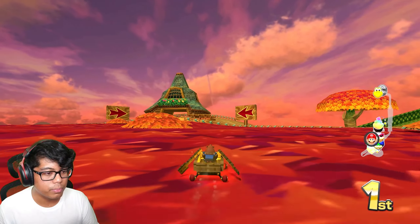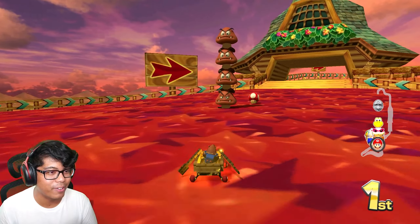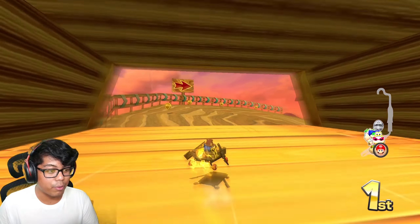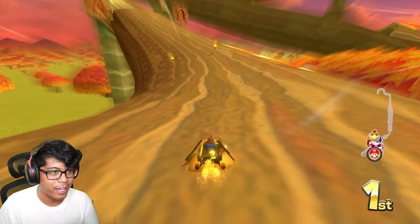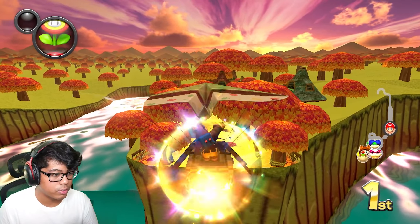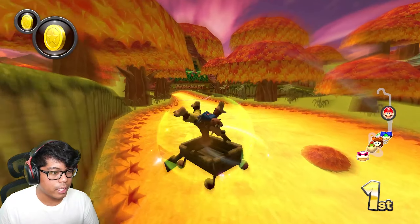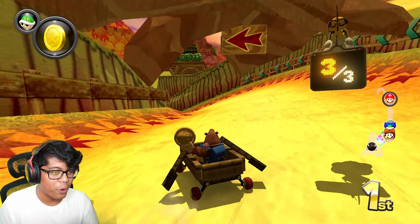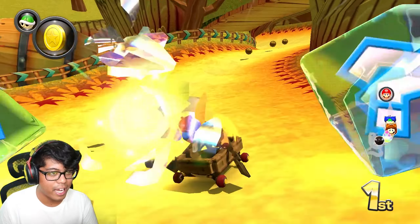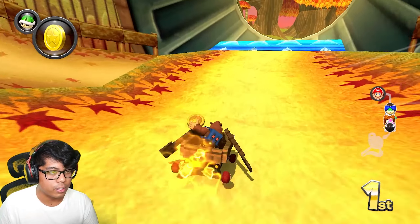We also have these Goombas — you can see the stack of Goombas right here. They replaced the Wigglers because I don't think you can really port the Wiggler just yet. They made this part a glider instead of that bouncy bridge. Also, you can tell from this coin, we're actually playing on an Animal Crossing skin for the coins and other items.